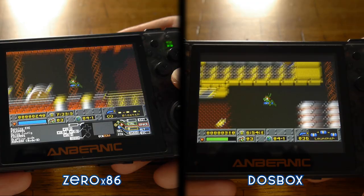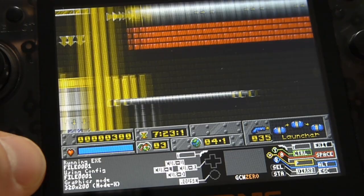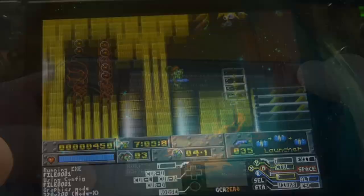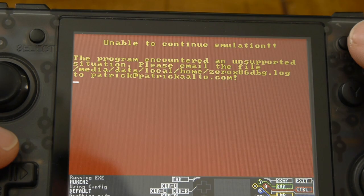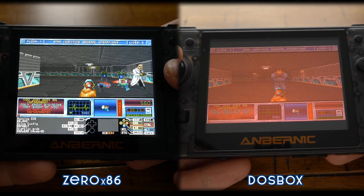You can see Jazz Jackrabbit runs much better on 0x86. Neither emulator offers an FPS counter, and my camera is only 24 frames per second, but you should still be able to see the difference. A lot of DOS games run at 320x200, not 320x240, so 0x86 uses the remaining 40 horizontal pixels to show info at the bottom — including which keymap config is loaded, what the controls are, and it has an on-screen keyboard just like DOSBox. The downside is it does sometimes crash randomly, and I've had it crash while saving game progress.